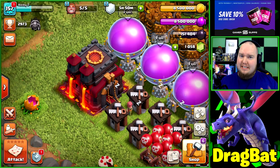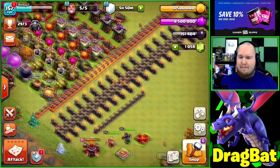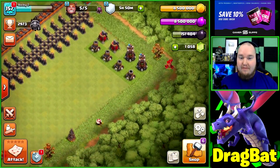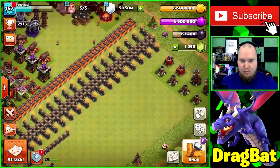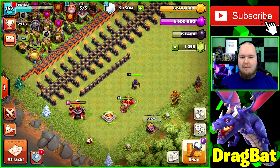What's going on clash bashers, Rocky here. Today we're back on our free-to-play town hall 10 account and we're getting pretty close to maxing it out. We have eight defenses left, a few walls — well, I mean a ton, like 180 walls — and then a few lab upgrades.